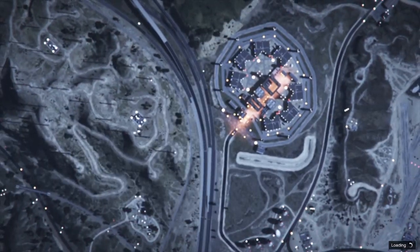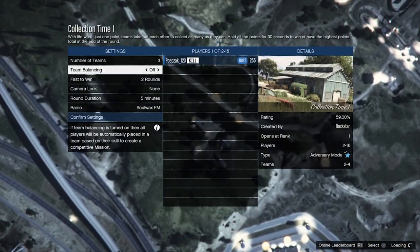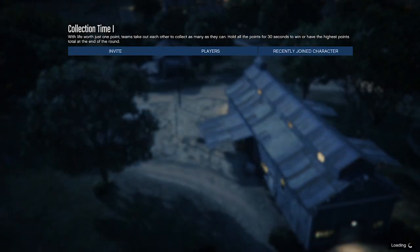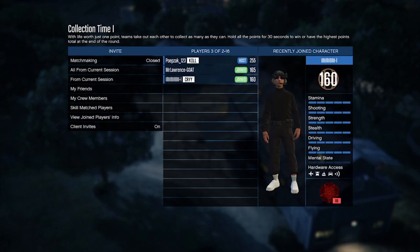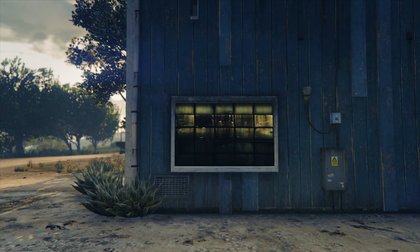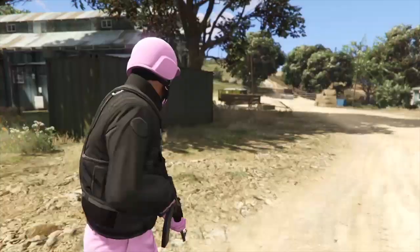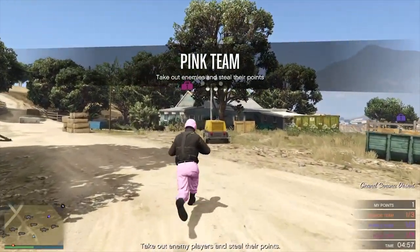You need two other people for this mission — you can also add me on PlayStation, my username will be in the top comment. When you're in the mission, change the number of teams to three and winning rounds change it to one. Invite two people. Then you want to make sure that you're in the pink team because you want the pink joggers. When you spawn in the mission, kill both of your friends or the other players and grab their bags. They can also kill themselves.